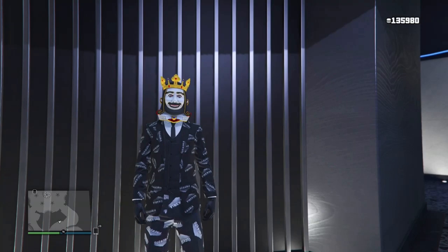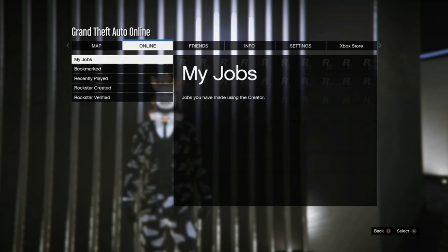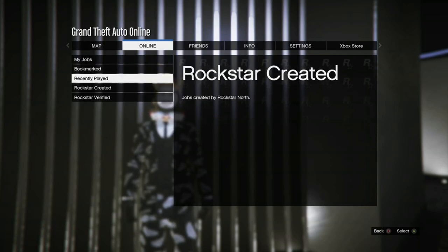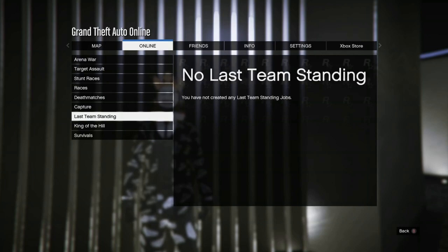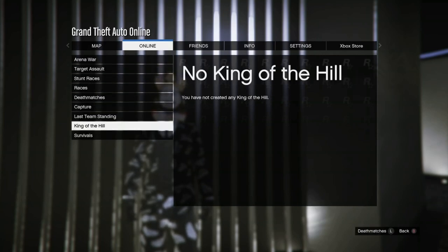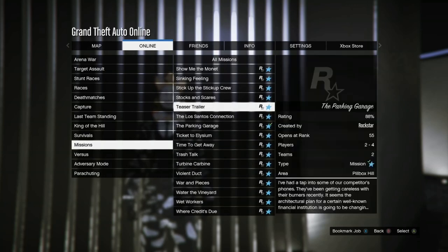To start off, you need to go ahead and start up this mission. It is a Simeon mission, so go to Pause, then Online, then Play Jobs, then Rockstar Created. Once you've clicked onto Rockstar Created, you're going to find Simeon's jobs — they're all listed together in one section so they're not hard to find. You're looking for the specific job called Repo — something like that — so go up to Missions and find Simeon's jobs.